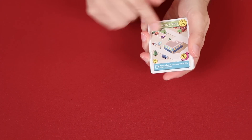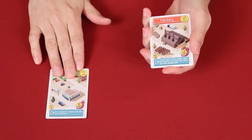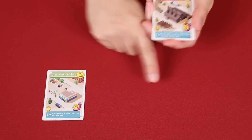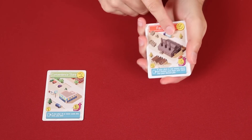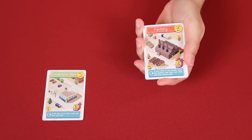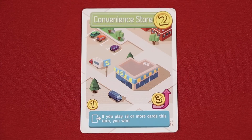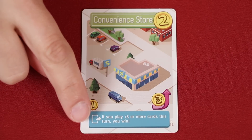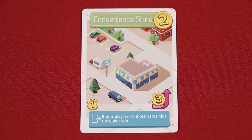The first player starts their turn by conducting the play cards phase. Here, you will play buildings from the top of your deck, one at a time, to the table in front of you. I recommend that you do this in a left to right pattern. As you play one card, you can see what's coming next, which will help you decide whether to continue playing or not. Just make sure the cards underneath stay hidden.